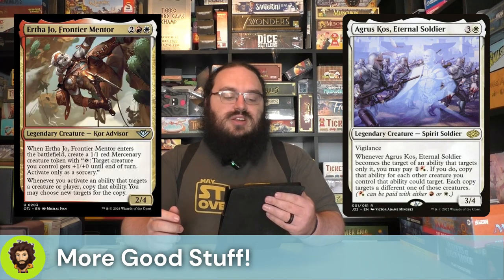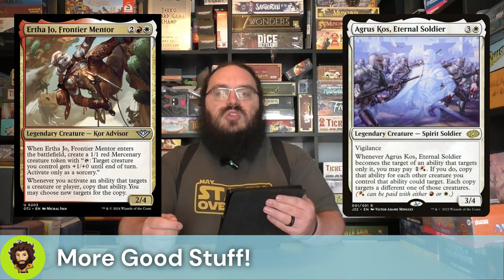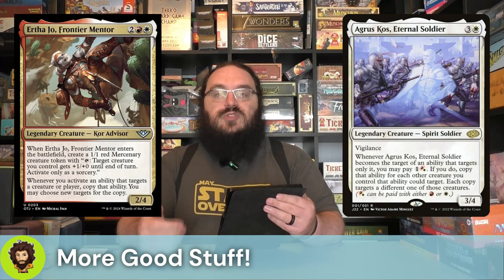Ertha Joe, Frontier Mentor actually has an ETB trigger we skipped over earlier, which creates a 1-1 red mercenary with 'tap: give a target creature +1/+0,' but we only do so at sorcery speed. With our balloons, once we have enough of them we get to really boost them high, throw them into somebody, and watch them die. More importantly though, whenever we activate an ability that targets a creature or player, we're going to copy that ability and we can choose new targets for the copy.